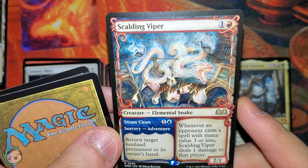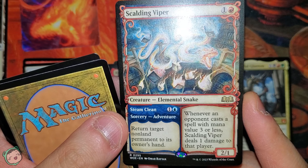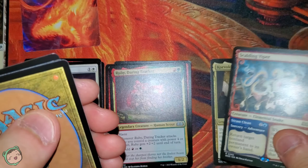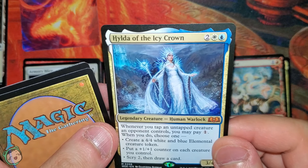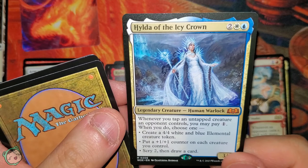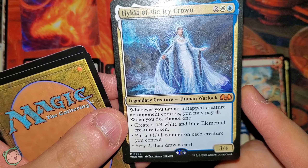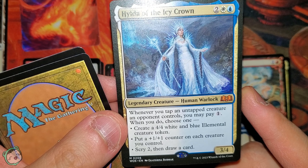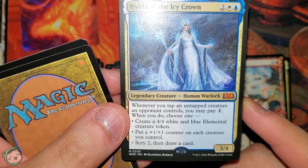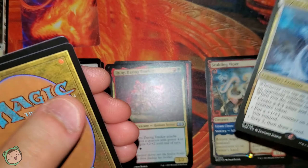Next up, we got Scalding Viper. I believe we got this before. One red, one blue, for Steam Clean — return target non-land permanent to its owner's hand. Whenever an opponent casts a spell with mana value three or less, this deals one damage to that player. Another mythic! I think this is the second time where the first pack we opened had two mythics. We got Hilda of the Icy Crown — two white, blue. Whenever you tap an untapped creature an opponent controls, you may pay one. When you do, choose one: create a 4/4 white and blue elemental creature token, put a plus-one plus-one counter on each creature you control, or scry to draw a card. Pretty nice.